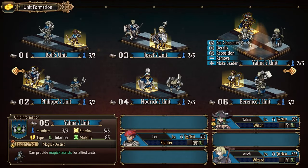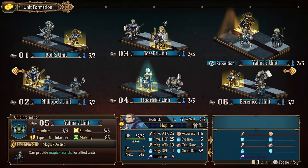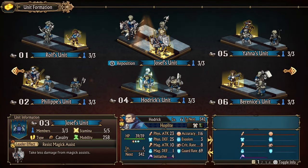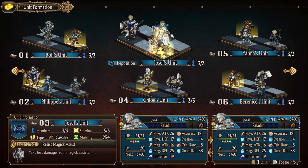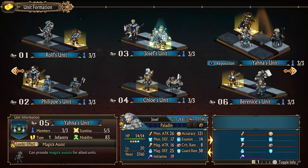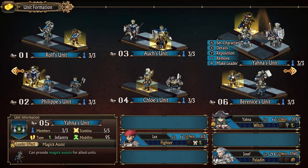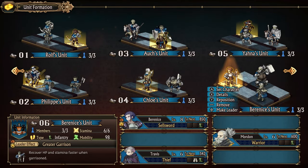The first thing to consider when building units is who are your frontliners, who is better on the backline, and do you want the unit to be a combat unit or more of a support unit? Frontline characters are going to be your fighters, knights, hoplites, and even thieves — fighters and hoplites for their high defense and ability to shield allies from ranged attack, knights for their high defense and guard, and thieves for their high evasion and ability to make enemies miss.